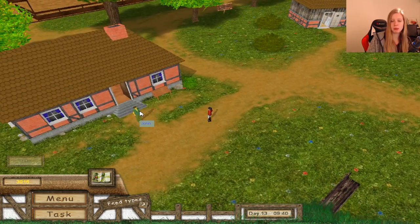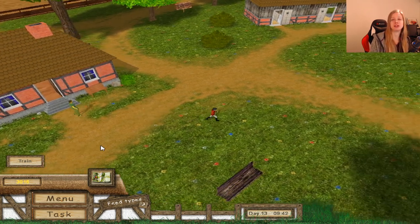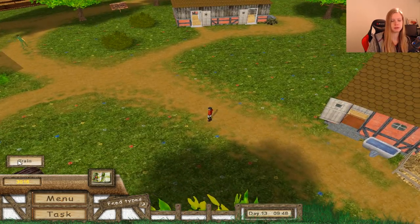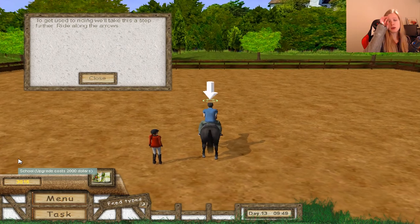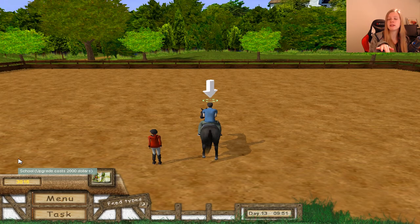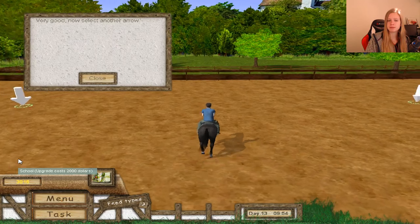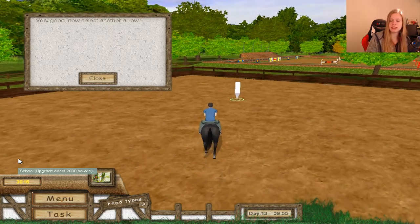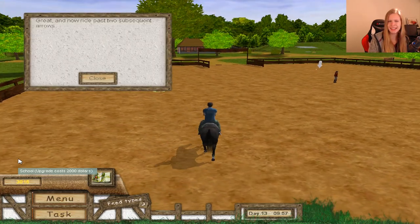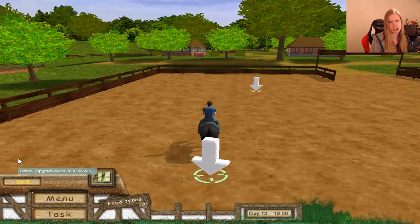We have some pupils to train today but we need to wait until after the competition. Maybe we can take one. We'll take John here. Now that we have more advanced lessons, we are following arrows in different speeds. We are selecting different arrows and just riding on them until we are finished.